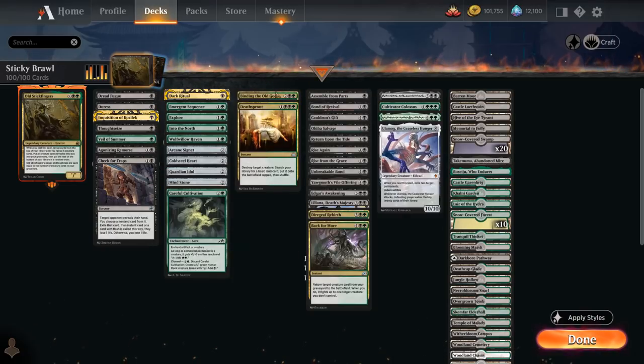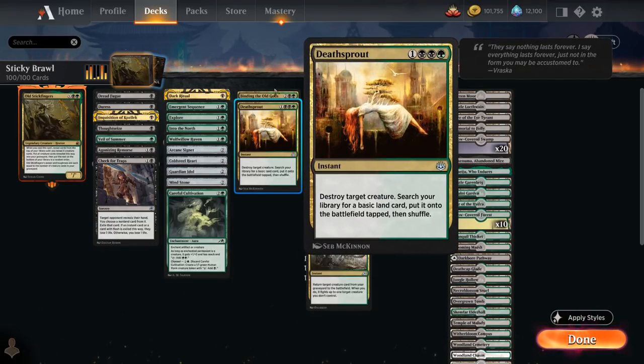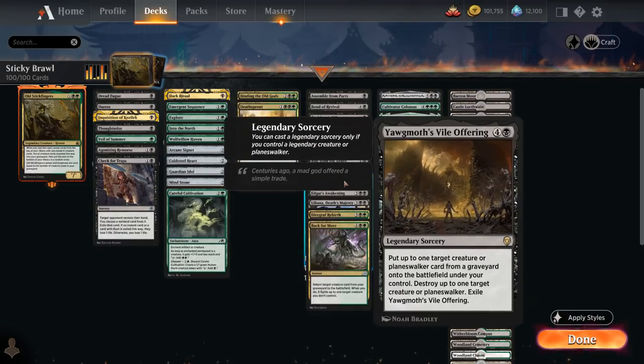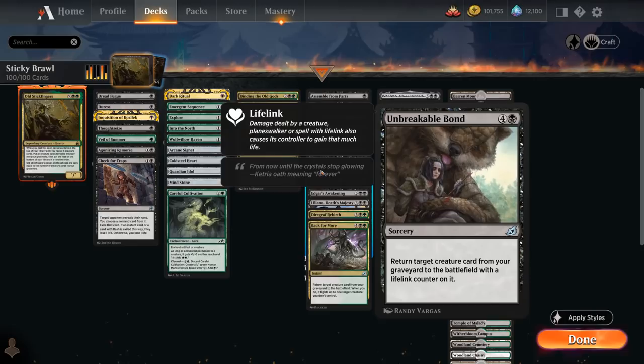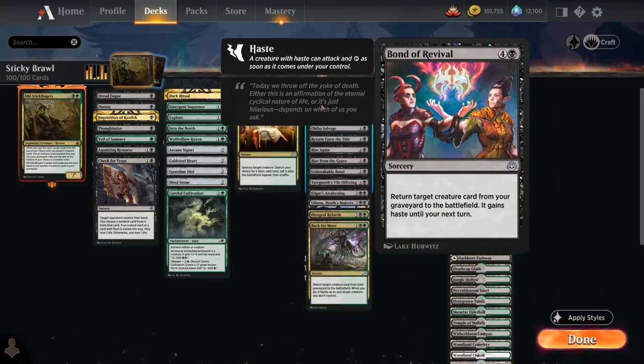We've got a little bit of removal with Binding the Old Gods and Deathsprout, which can also ramp. The gist of the reanimation spells is usually five mana to bring back a creature. Some of them have a small upside, like Unbreakable Bond giving our creature Lifelink, and Bond of Revival gives our creature Haste, which is probably one of the most powerful ones.